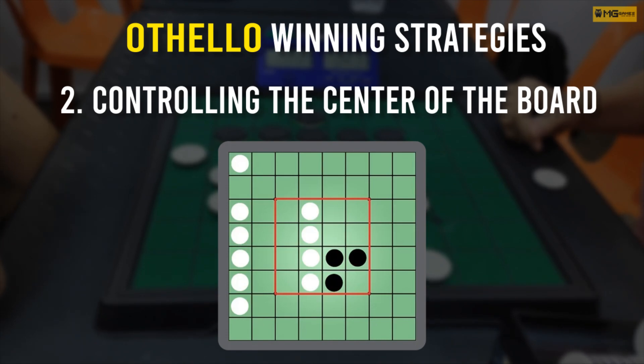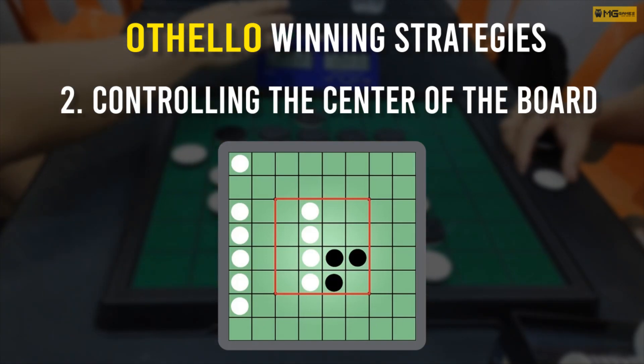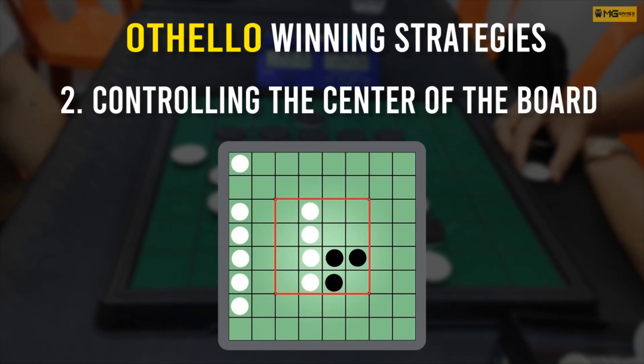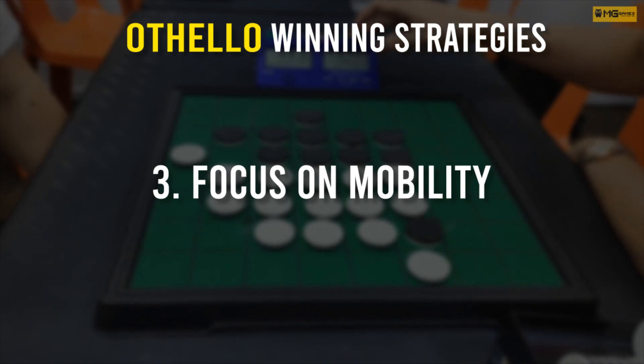Here is a very important point to notice: try to keep your discs in the center of the board, then slowly expand toward an edge or corner. If you develop two rows of Othello discs along an edge, your opponent won't be able to outflank and flip those pieces.